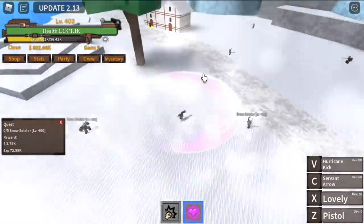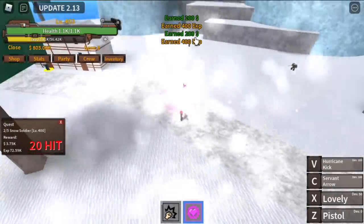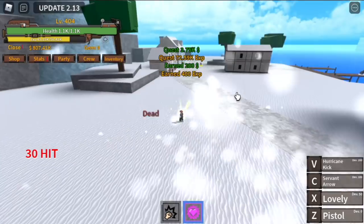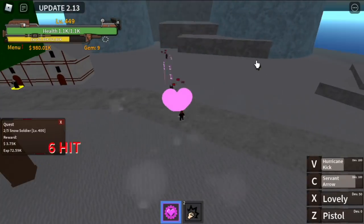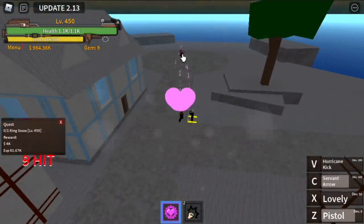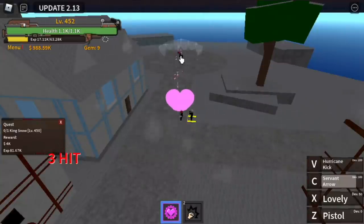This fruit is one of the best fruits to use for grinding in the first sea. We're gonna try and cover the Sand Fruit too. Here we are — use your V skill, Hurricane Kick, and Servant Arrow. Use your pistol and Lovely on the last mob, and we're done with this quest. Target level is 450. When we reach level 450, we will start defeating the King of Snow. Same combo: C skill, Z skill, and V skill — that's enough.